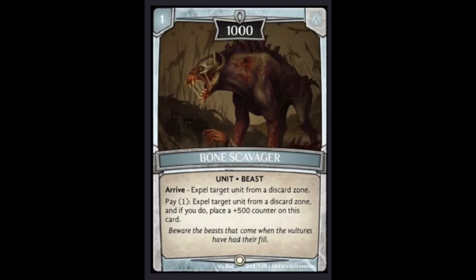Coming in at number 1, in my opinion, is Bone Scavenger — which I have mispronounced multiple times, but it is indeed a word, I've looked it up. One cost, 1000 power — fantastic already. Being able to expel a target unit when it arrives is also nice. And then being able to pay any amount you want, depending on availability, to expel a target unit from either discard zone and put a permanent plus 500 counter on it — that is absolutely insane.